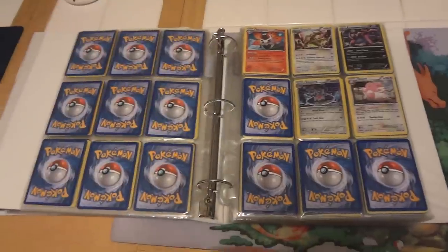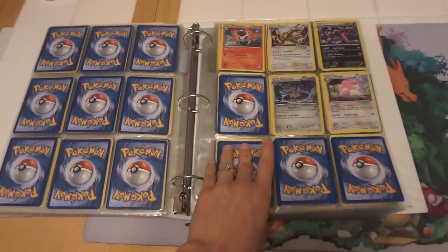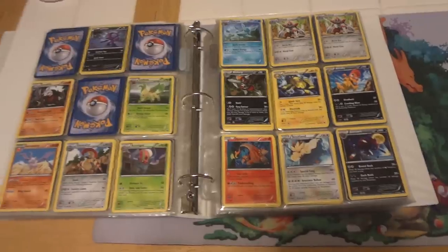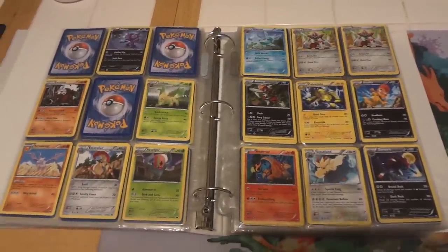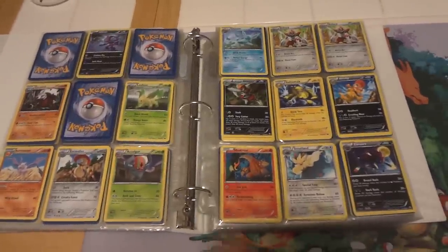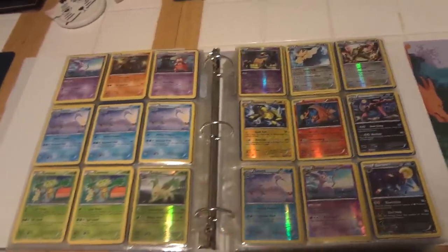I may be going a little bit fast, but you're more than welcome to pause or slow down. If there is something that you cannot see even after pausing the video, we are in Dark Explorers now — just let me know. I will go back, look at the card, and tell you what's up. I do have Sableye in here, even though it is not a non-hollow rare or a rare at all, just because it is one of the most playable cards in the set and one of the most sought after.